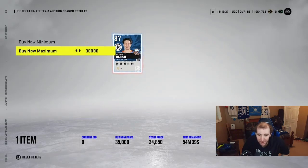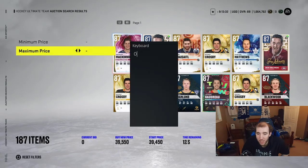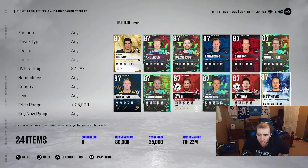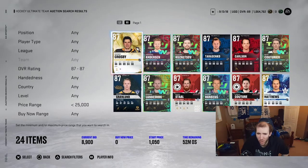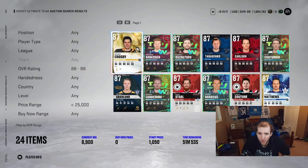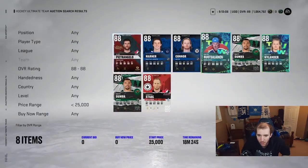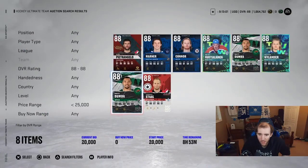So 36k to 38k is the range for the 87s. A lot of people are waiting for cards to go cheap so they can snipe them. I got a card for 21k and sold it for 31k — something crazy like that. Bidding works, you make tons of coins. Same thing here — bought for a crazy amount and sold for around 31k.